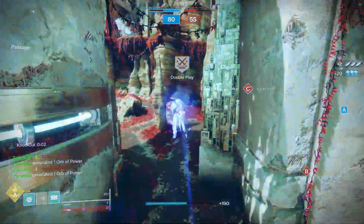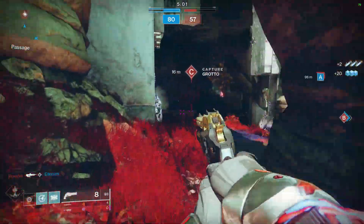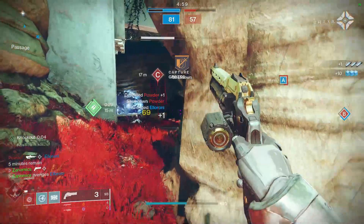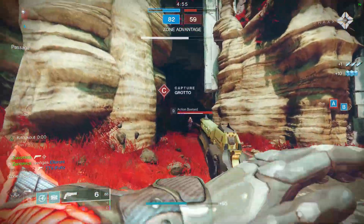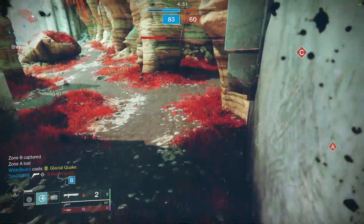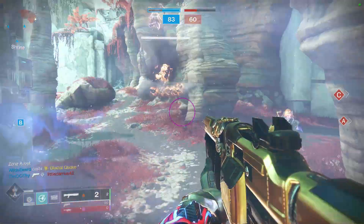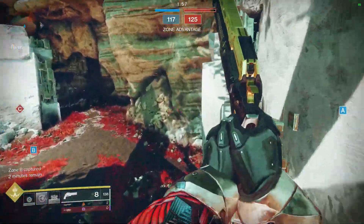With the past two buffs to Hipfire Grip, the Last Word has become so sticky. It feels great getting those crit shots while firing from the hip. The buff was to Hipfire Grip itself — Dead Man's Tail does not have Hipfire Grip, so it doesn't benefit from these changes. All weapons containing Hipfire Grip do, and the Last Word has that perk. To benefit with this weapon, you will only want to fire from the hip.